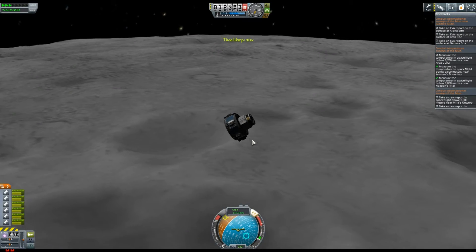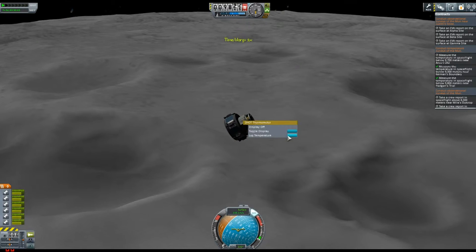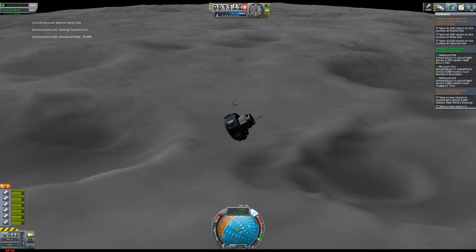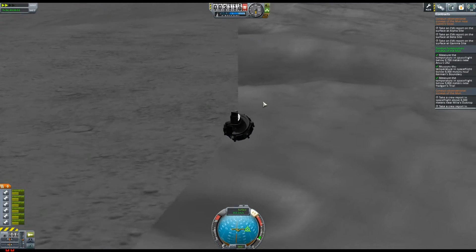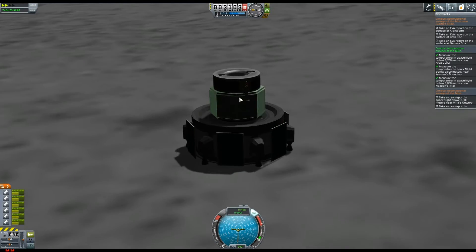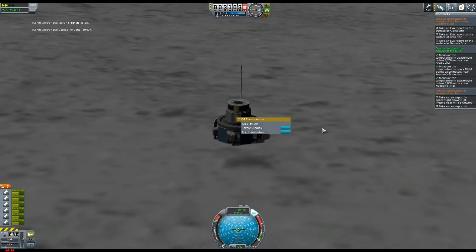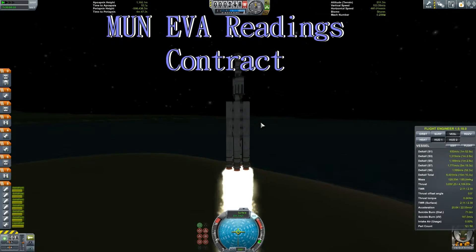This rocket will pretty much be landed on the surface of the moon and stay there. I can revisit it and take some more science readings if I need to, because it's generating electricity, has an antenna and solar panels and everything. So landed it - thought I'd get some more science out of it while it's here. And I can revisit this sometime in the future and see if it gives me different readings.